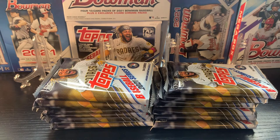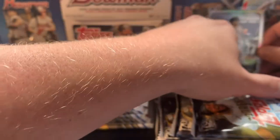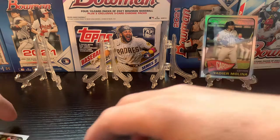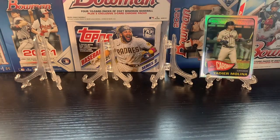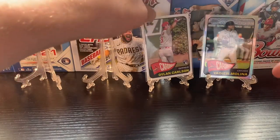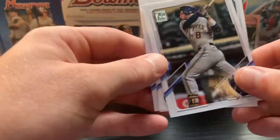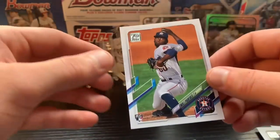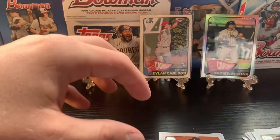Really liking this Yadi card. If you're gonna pull anything other than a rookie, you better be at least a Cardinal. Finishing that pack we have Ryan Braun, Trevor Rogers rookie, Michael Pineda, and Enoli Paredes. Not a terrible first pack.